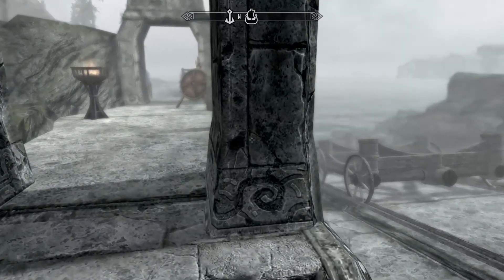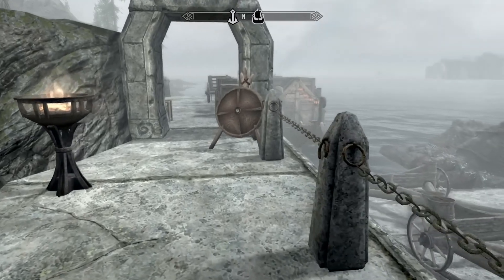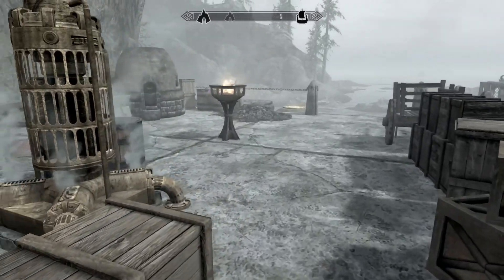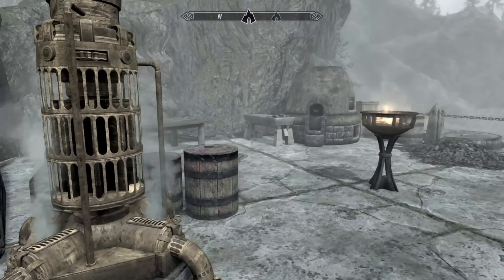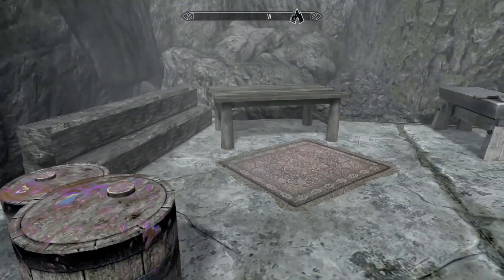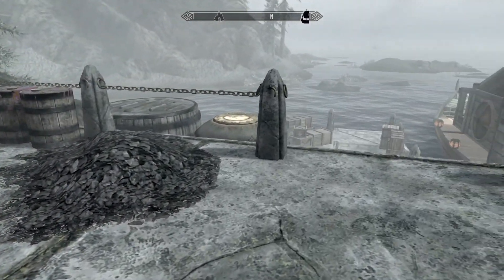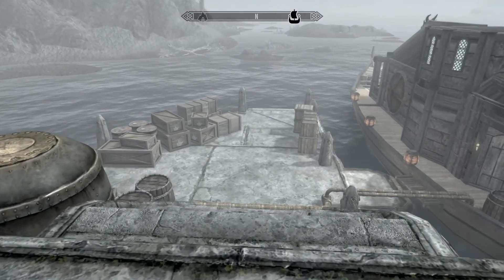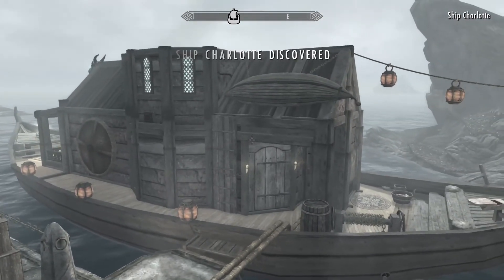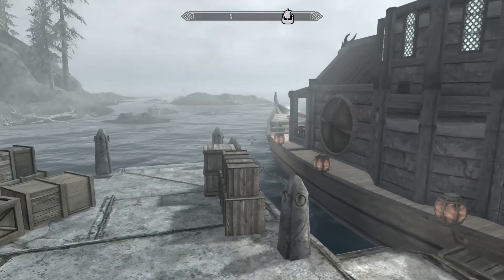Yeah, we know — we saw it. It is tiny. This is supposed to be a travel ship. We're going to take our first look at it here. The dock is huge, big stone, really big, and then you go over here — it's a little boat. It looks much bigger in the pictures.